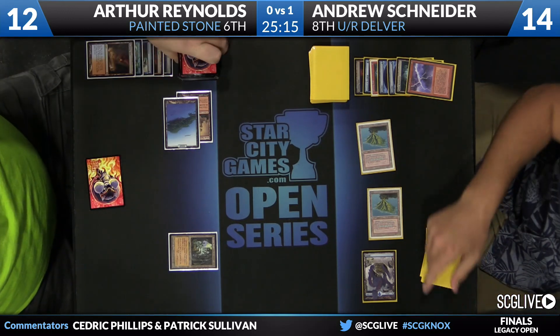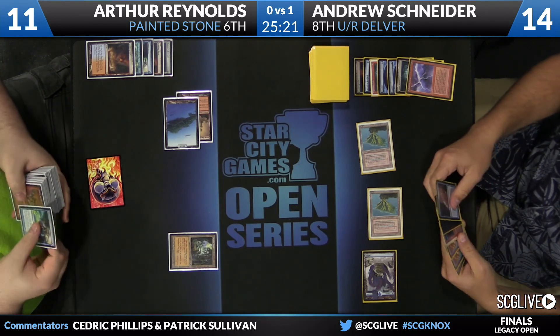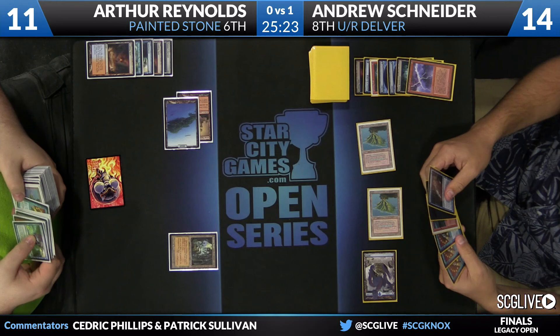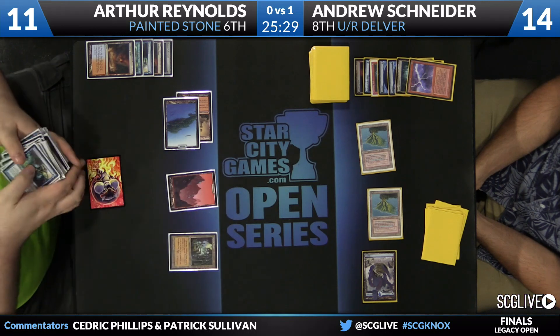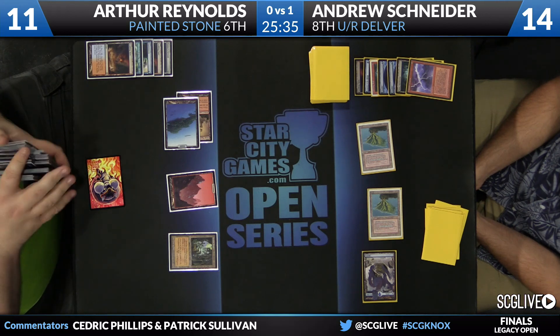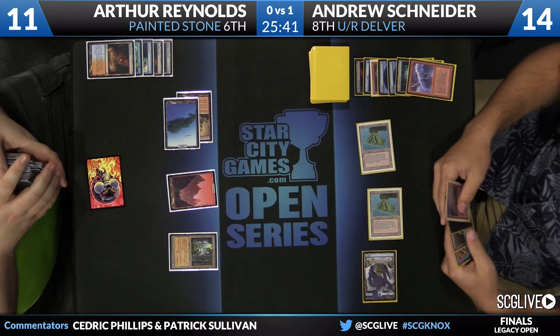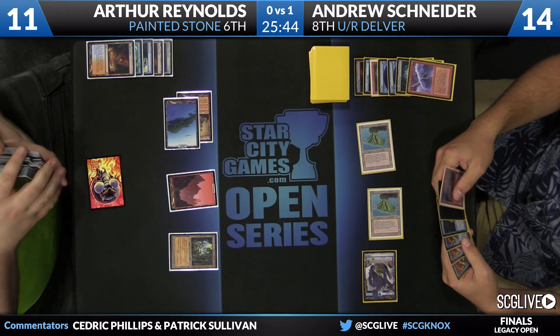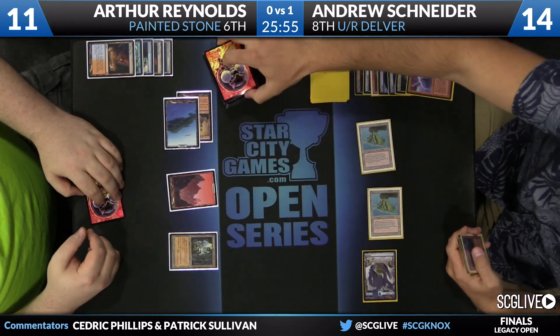He's going to lose his top now — without shuffling effects, Arthur is at the mercy of the top of his deck. Arthur wants a land but has to get a basic Mountain to play around Price of Progress. Andrew's hand is spectacular and Arthur is already at 11. In Andrew's seat you're just thinking: just get out of this turn. Arthur with one card, no top.